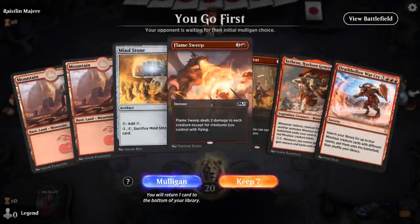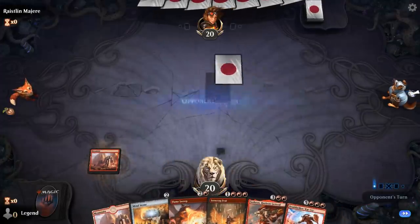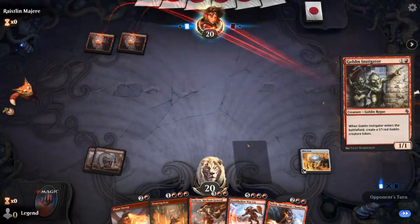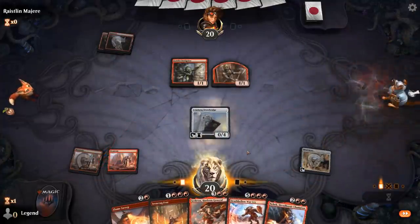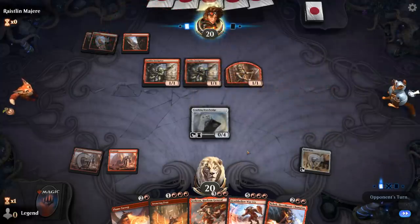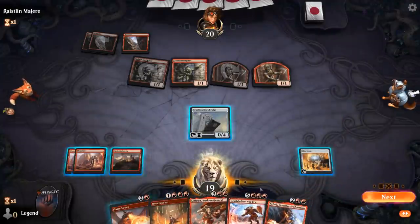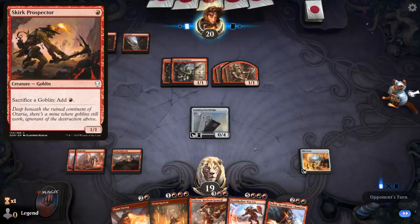We're on the play with an excellent opening hand — just need to draw a couple of lands. We've got Flamesweep for interaction, both combo pieces in Feat and Warcry, and Mind Stone for ramp. Could be up against Goblins, in which case Flamesweep will be very useful. We see a double Instigator — no need to Flamesweep just yet. We pass with Flamesweep available so we can potentially respond to a Skirk Prospector, which could otherwise let them play Moxes.